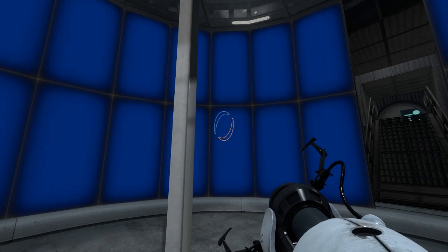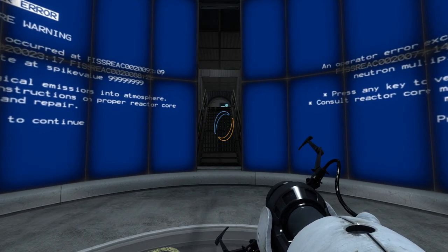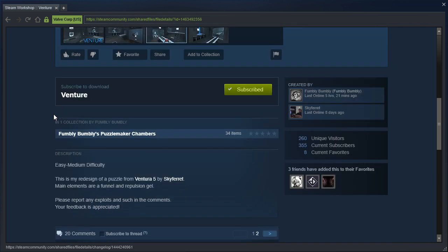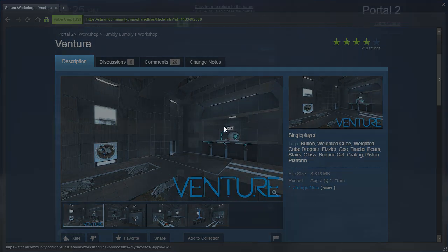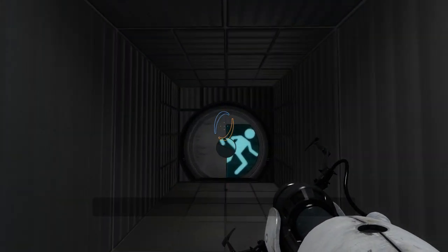Hey guys! I'm LB, and this is the last Skyfret map we're gonna be playing for a while. This is Venture, a Skyfret map remade by Family Bumbly. Easy medium difficulty. This is a redesign of a puzzle from Ventura 5 by Skyfret. Main elements are a funnel and propulsion gel. Aesir 16, K7 Avenger, and Arthur Dash. I've already added it to favorites, so let's get checking out Bumbly Bumbly's awesome aesthetics in this Skyfret remake.